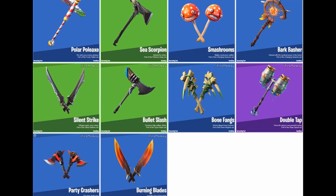We have the Polar Pole Axe, which looks pretty decent in my opinion, the Sea Scorpion, the Smash Rooms — which is probably one of my favorites out of the ones on this list — we have the Bark Basher, the Double Tap which is pretty cool.